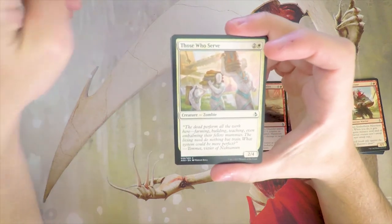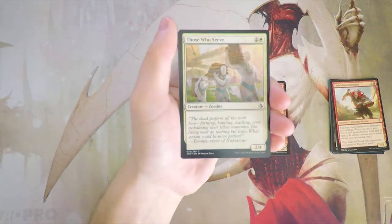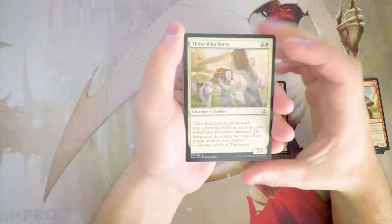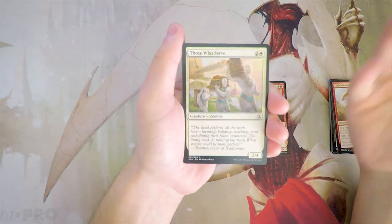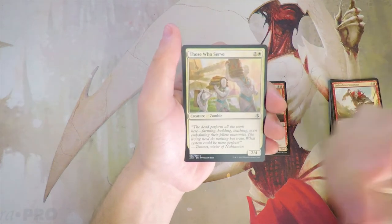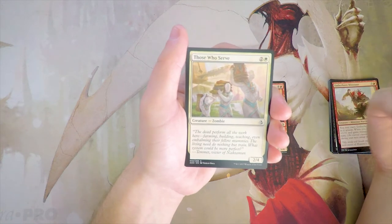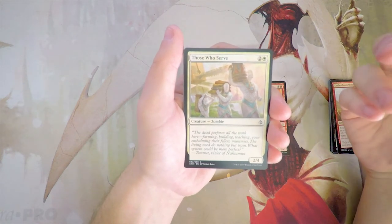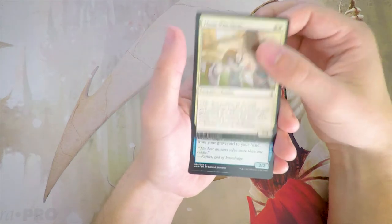Those Who Serve is a 2/4 for 2 and a white vanilla creature. Nothing too exciting here, though it is actually kind of playable. The only reason I say that is it's a zombie and it has a big butt, so it's going to be able to block for days. I'd rather have more proactive stuff, but in a situation where I was in zombies and this was really the only card in the pack, I wouldn't be too unhappy to play it. Getting a 4-toughness creature on 3 is fine — not amazing, but fine.